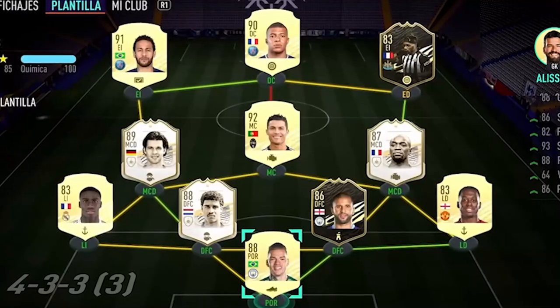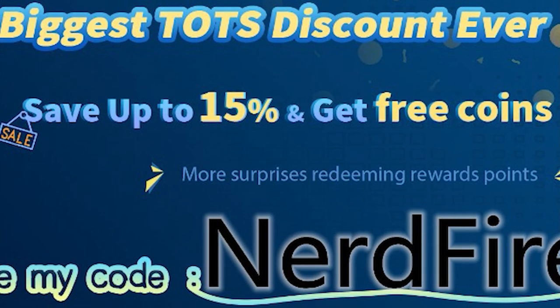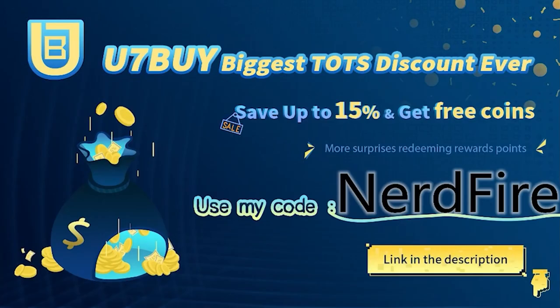Okay, so the guaranteed Path to Glory packs - let's open a load of them up and see what we can get. Are you facing ridiculous teams? Head over to u7buy.com, they're doing their biggest ever Team of the Season discount. Save up to 15% and get free coins, and use code NerdFire at the checkout for an additional discount on your order.